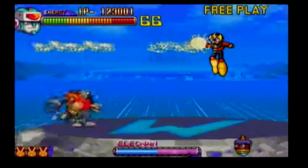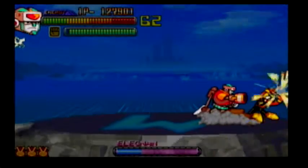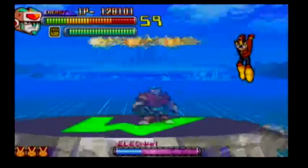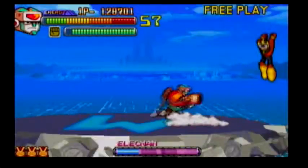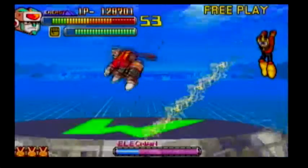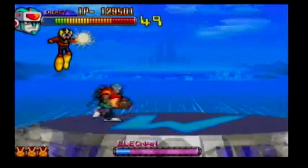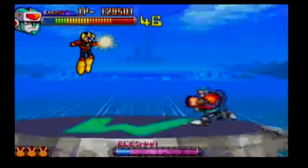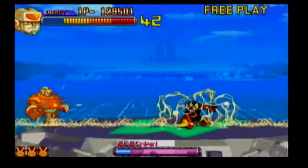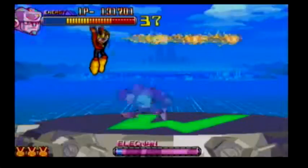Oh dear — give me the stone, thank you! My dash attack — there we go — it does very little damage, but it's nice to have a character who can dash and it can hit the other characters instead of leaving them vulnerable. Come on — I hit him with a hand! And as you can tell, Duo's energy blast — I think I said this earlier — travels very slow compared to the other characters.